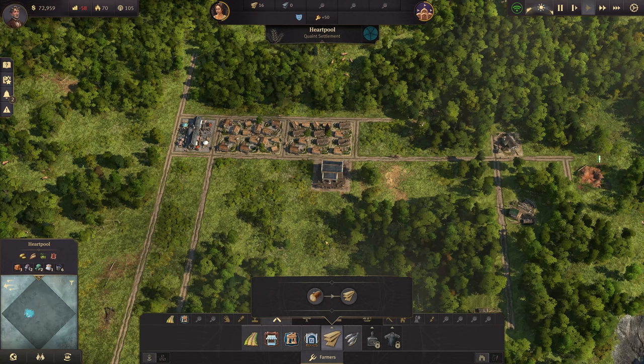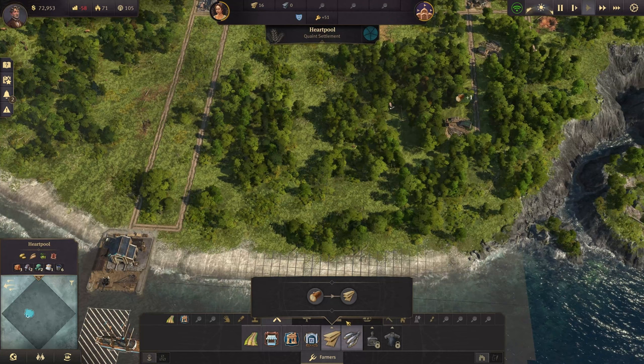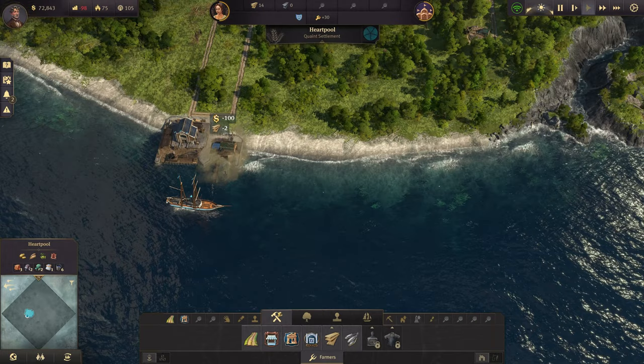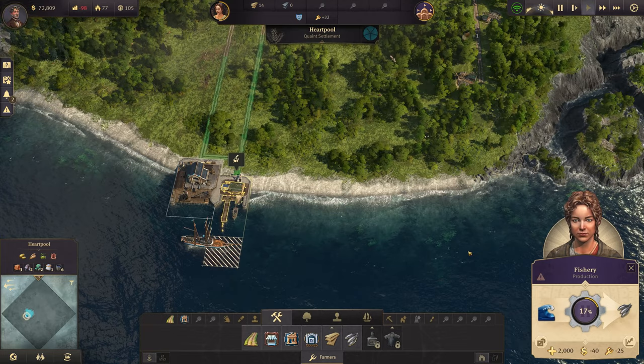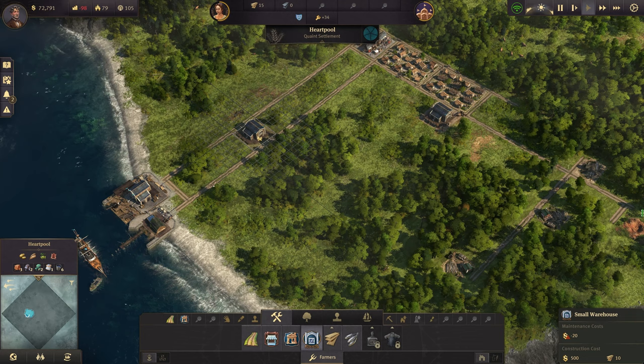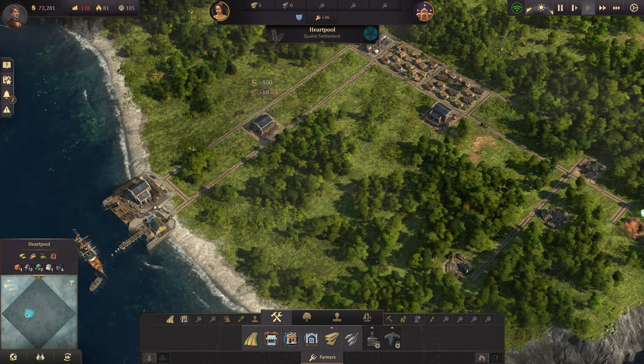Now we're at a point where we have 50 farmers, so we should have unlocked fish — and we have! So we can come down here, click on fish, and put the fishing hut right next to our harbor. We'll bring a road straight down to it. Now that will be immediately providing fish, but we don't have a warehouse close enough, so we need another warehouse. We'll put one over here — that should get fish delivered and production going.